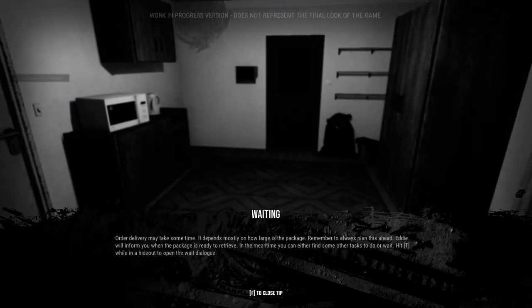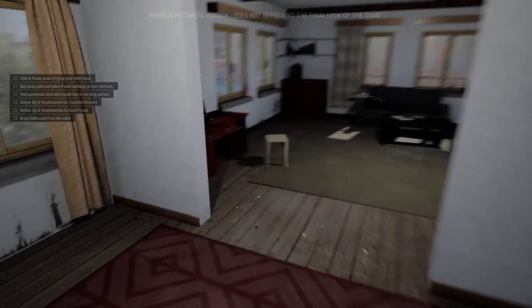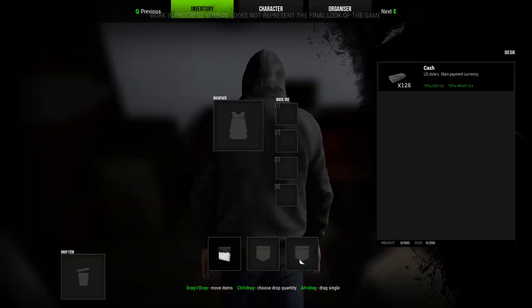Order delivery may take some time — it depends mostly on how large the package is. Remember to always plan ahead. Eddie will inform you when the package is ready to retrieve. In the meantime you can find other tasks or wait — hit T while in the hideout to open the wait dialogue. I'm learning a lot of valuable lessons about drugs.